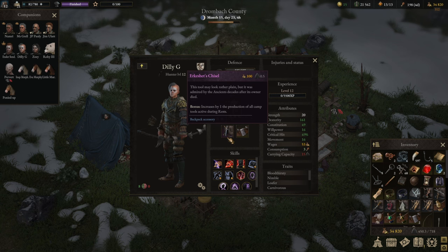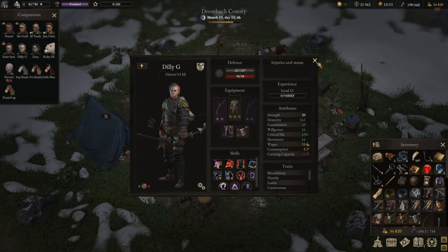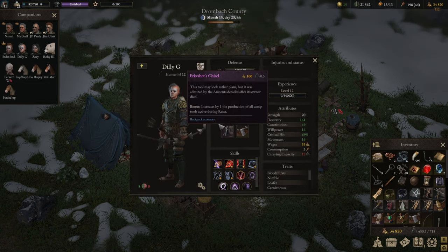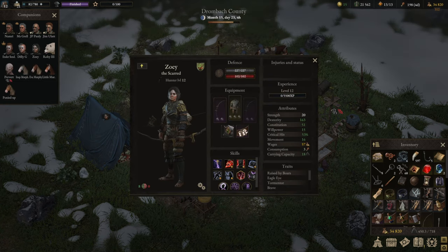We also got Eric Shed's Chisel — production of all tools in the camp are increased by one, which means a 50% increase on the workshop tools. I personally think that's neat as well.